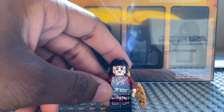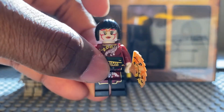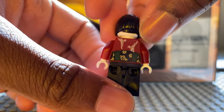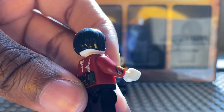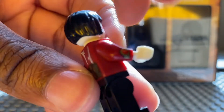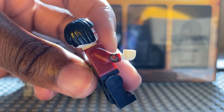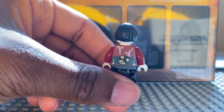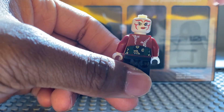Last but not least we have Nya from Season 4, Tournament of Elements. She comes with a fan accessory. Her torso detailing and back detailing are really good. Her arm piece also includes a printed bracelet — like the communication device she used to talk to the ninja, like a walkie-talkie. It's great to see that print on the minifigure. The face detailing also references the Hageman Brothers' movie, but regardless this minifigure is really impressive.